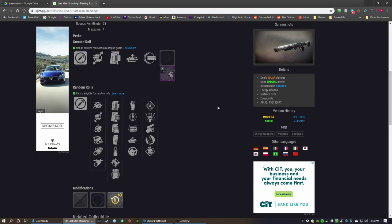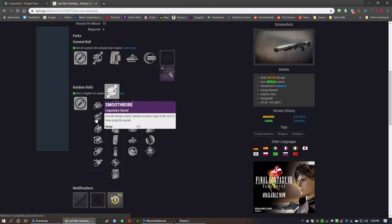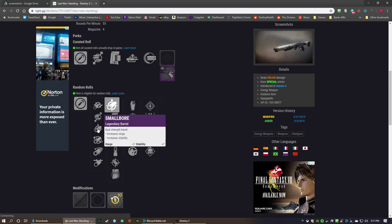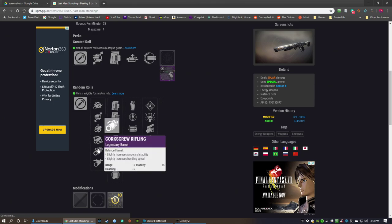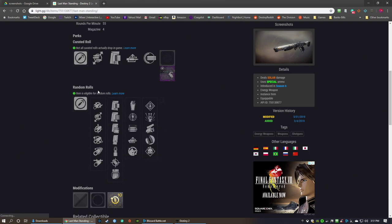For barrels, you can get rifle barrel if you want range, smoothbore for range — though that reduces handling, and projectile spread is actually a bad thing for this gun. Small bore gives you range and stability. Barrel shroud is good for stability and handling — I'd actually go with barrel shroud. Corkscrew rifling would be good, and full choke's not bad either.